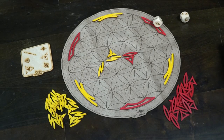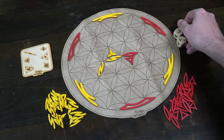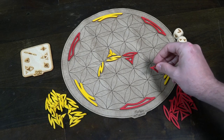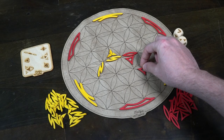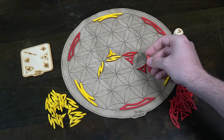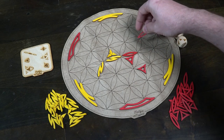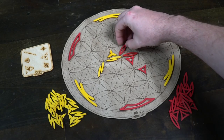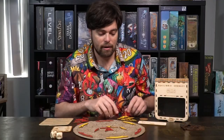The first player only gets to use one die, but in every additional turn after that, players will be rolling both dice. You'll roll the dice again, look at the pieces, and based on how they connect, you're going to be placing down the pieces onto the game board. So in this case one piece is going to be like a U and the next one is going to be more like a V. Then the next player gets a chance to go and they will roll the dice and connect their pieces as well.